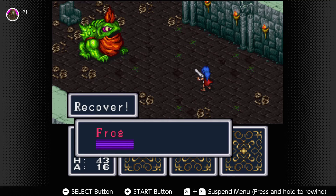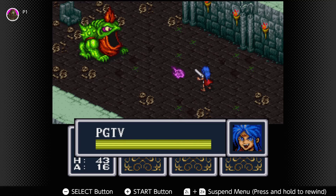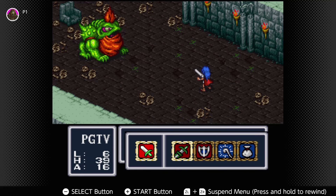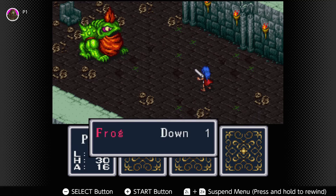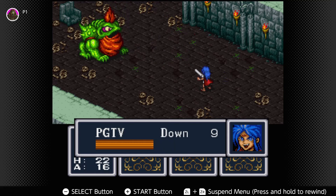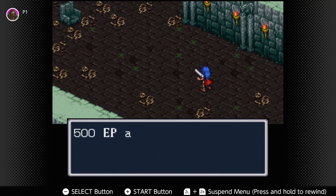Yeah, we've got this fight in the bag now. You can recover too, which I suppose is only fair — if I'm capable of doing that, then you should be able to do something to that same effect. And this could be the finishing blow... no, it's not. He's got a little bit more. But let's hit him. And there he goes. Yeah, you did underestimate my strength.